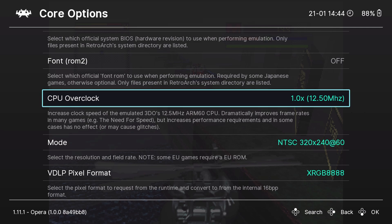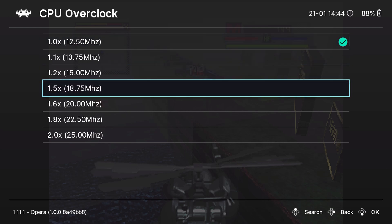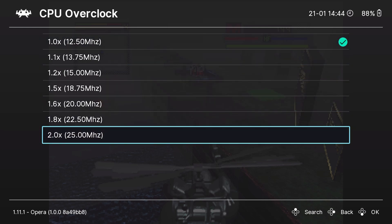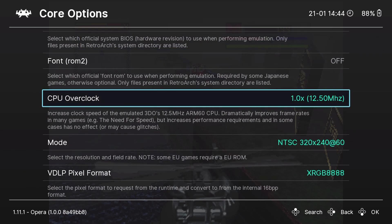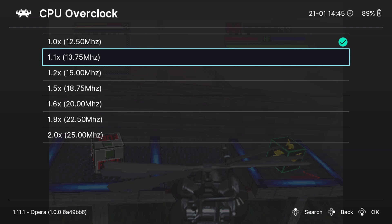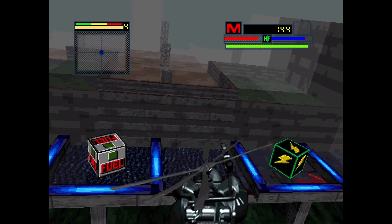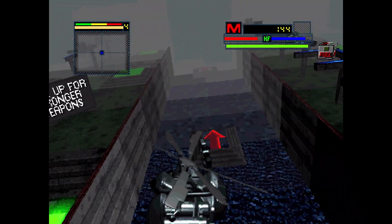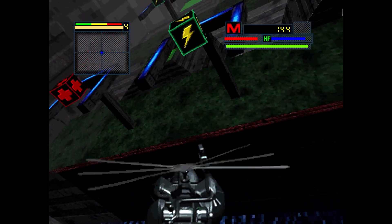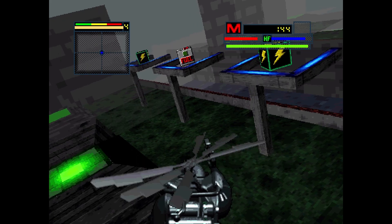The fun part is you can also overclock the CPU in different stages. By default, 3DO runs at 12.5 MHz, but you can go all the way up to a 2X multiplier to get 25 MHz out of the system. Some games will have a few glitches with this, some will do some amazing things. If you go in here and turn on that 1.5 multiplier, you will see the game is running a little bit faster. And I am doing a 2X internal resolution bump of the polygons that are being drawn — I will show you how to do that in a second.